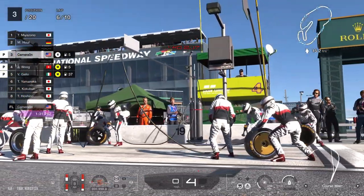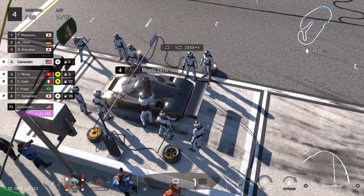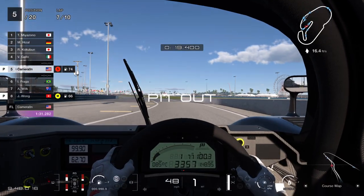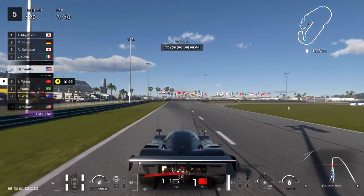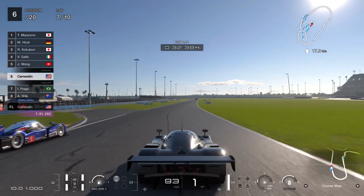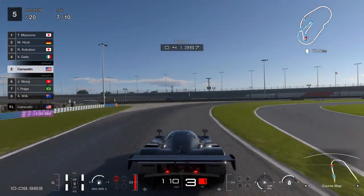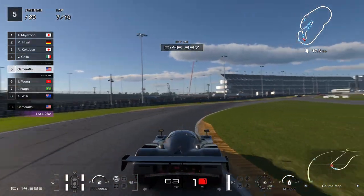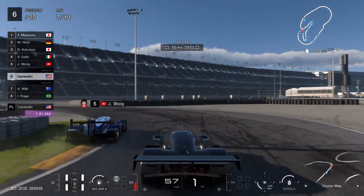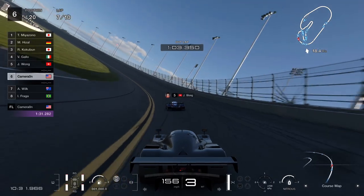I'm putting on soft tires so as soon as I get out of the pits I can hit that corner pretty quick. This is where you really benefit from the soft tires to make this corner - it's the slowest corner, so you need as much grip as possible. The tires are still cold so they don't really grip too well, so you don't want to spin out here and lose the whole race. Just take your time, shift early so that you have some grip, and draft these guys.